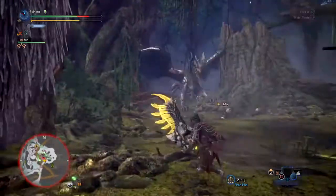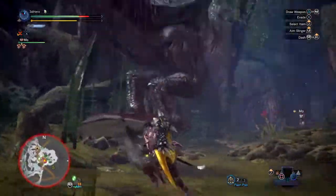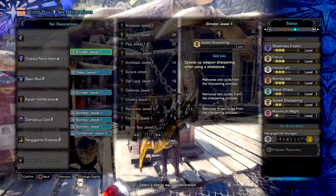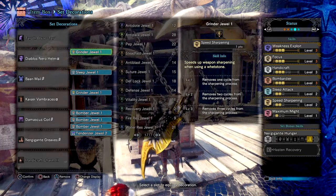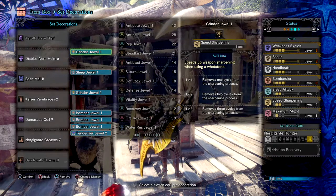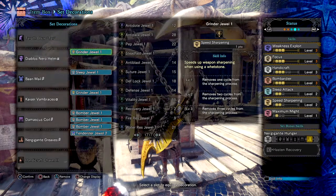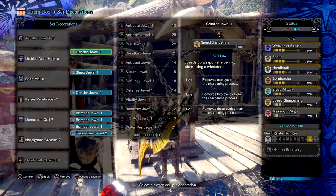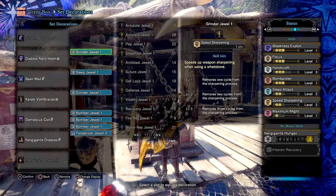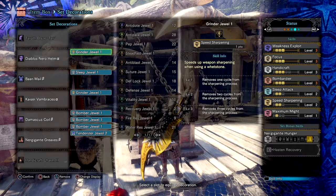The skills used are ones I thought best suited the build, and you can always adjust to your liking. We have Weakness Exploit 3, which at this point is a common skill too good to pass up. Focus 3 to charge up our charge stacks much faster and pull off True Charges more efficiently. Handicraft 3 for extra sharpness — though this weapon can reach white sharpness, it's up to you whether Handicraft 3 is needed, since most damage comes from sleep bombing and True Charges. Bombardier 3 to increase our barrel bombing damage even more. Sleep Attack 2 to increase the potency of your sleep effects.